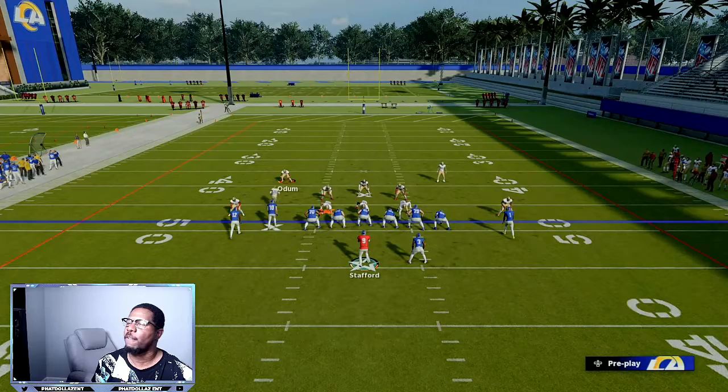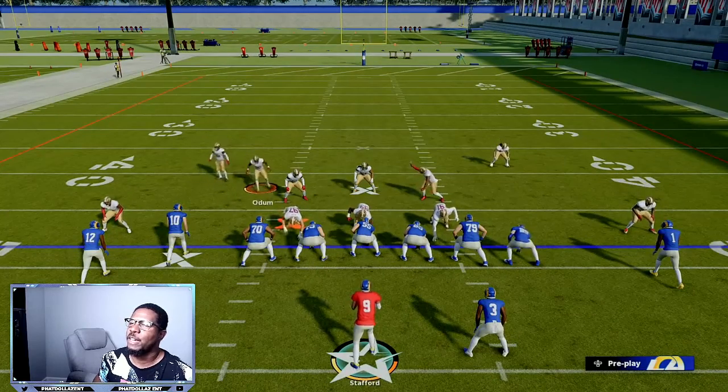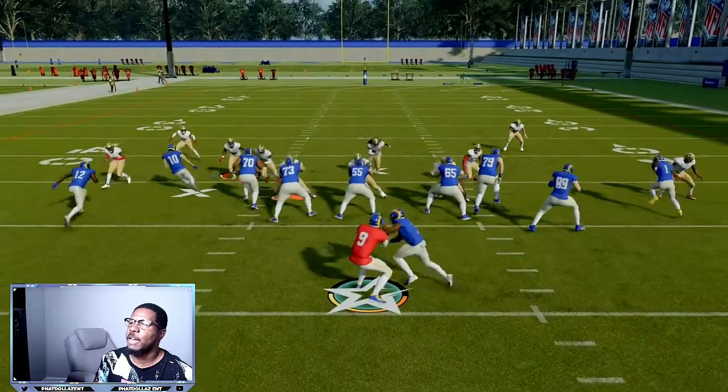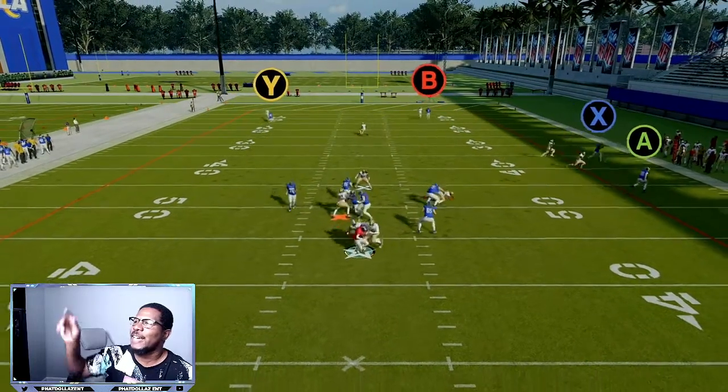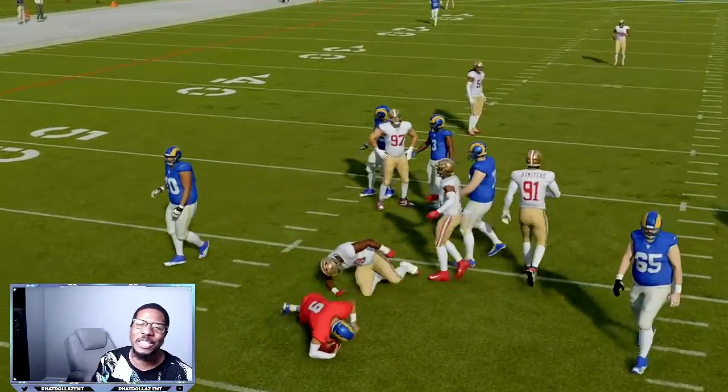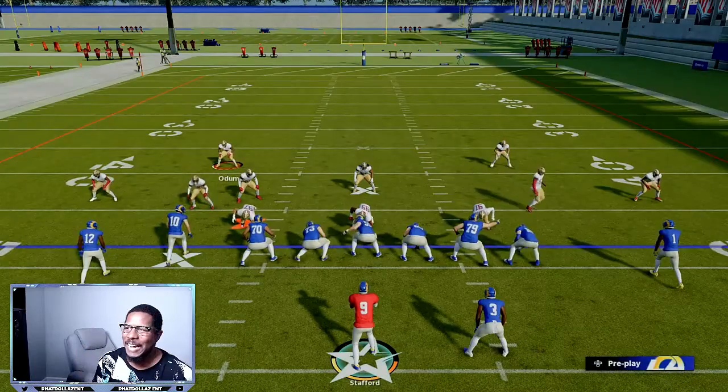Because you don't want your guy to get beat, you can even back him off. You have enough time to do all this. Come down a couple of steps, come back here and help with X. Now run back to this route, and that cloud is over there — if he tries to throw it to the X receiver, it's going to be locked down.